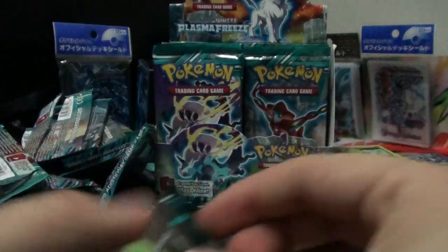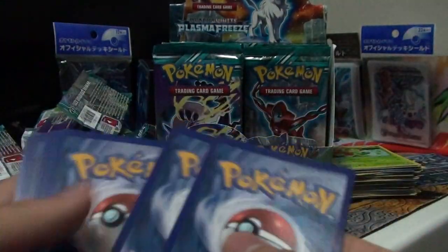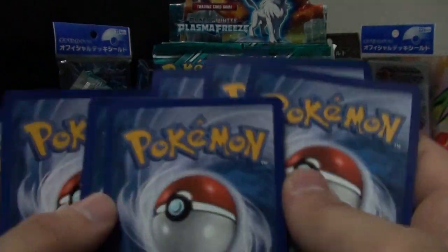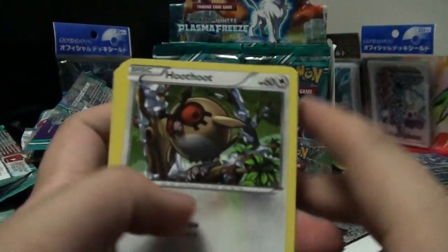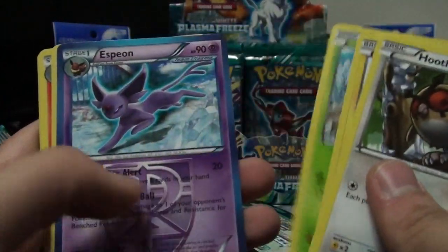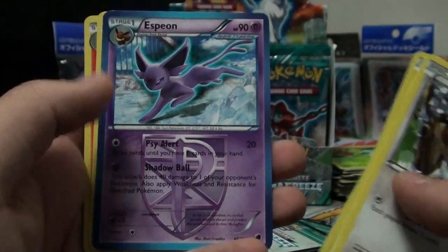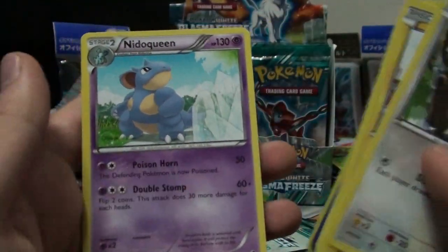Thundurus is driving people crazy along with his friend Deoxys. I don't know if I should make that deck - I don't really want to because it's a popular one. What do you think? Hoothoot, Voltorb, Dratini, Sandile, and Espeon - looks so, so cool. Mawile, Lampent, Noctowl, and Nidoqueen.